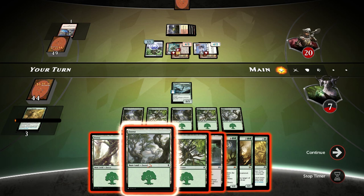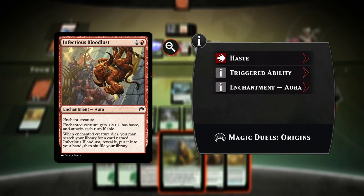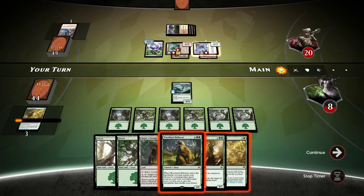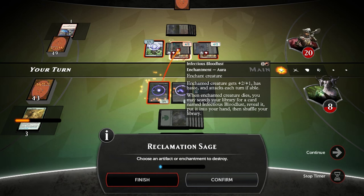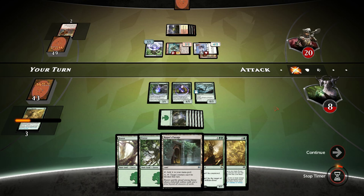Woodland Bellower is a nice draw - we can actually grab a Reclamation Sage to destroy one of those enchantments. We think about which to destroy: the Infectious Bloodlust makes the creature renowned and hard to block with one, while the other enchantment is easier to deal with. We decide to destroy the Bloodlust - cast Woodland Bellower, grab Reclamation Sage, destroy the Bloodlust, and pass the turn. Now we have a good block and a double block set up.